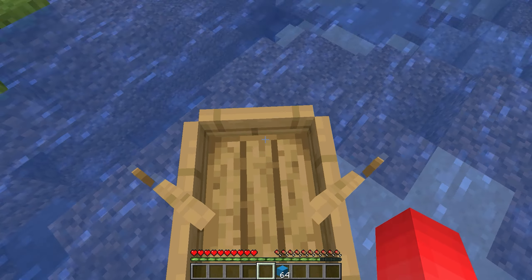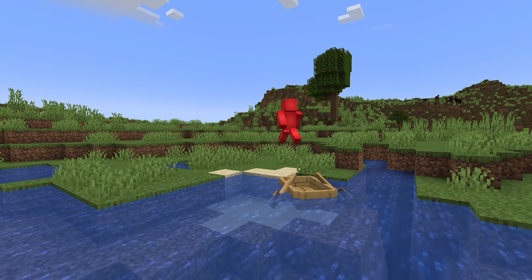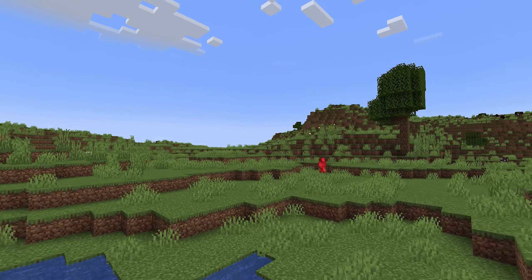See, when you stand on top of a boat like this and then right-click it really, really fast, then it's possible to desync from the actual server and have it think that you're still inside of the boat, while we're still able to walk around on our client.